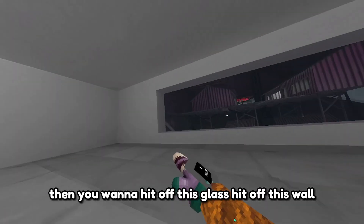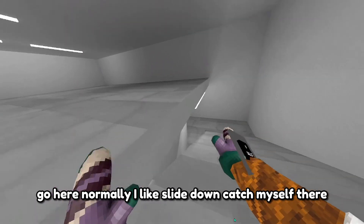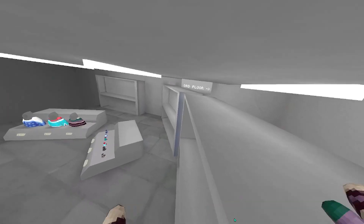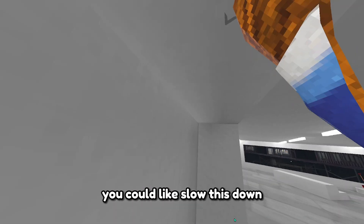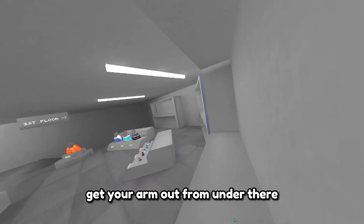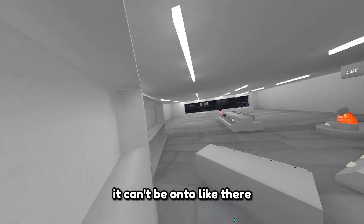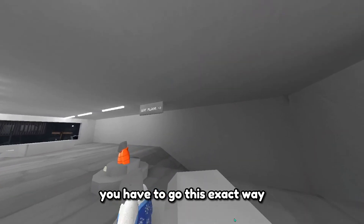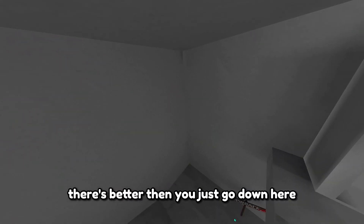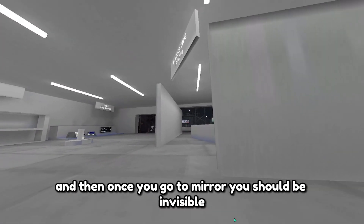Then you want to hit off this glass, hit off this wall, go here. I like to slide down and catch myself there. You could slow this down if I'm going a little too fast. Get your arm out from under there, go along this shelf to this shelf. You have to go this exact way. Then you should go down here, and once you go to the mirror you should be invisible.